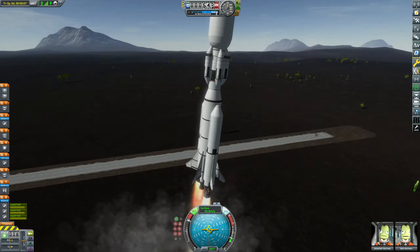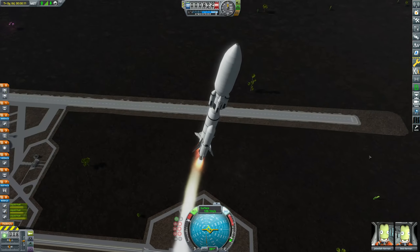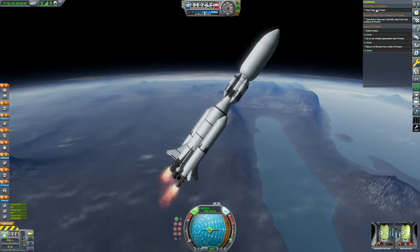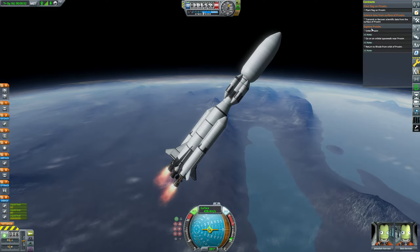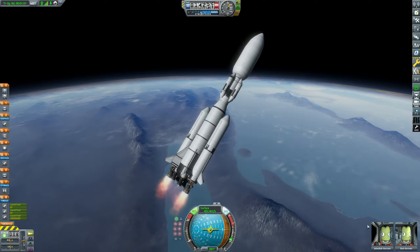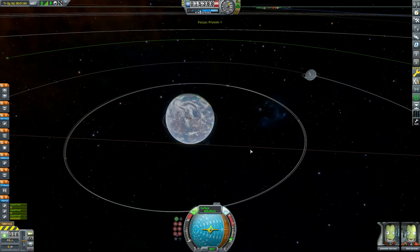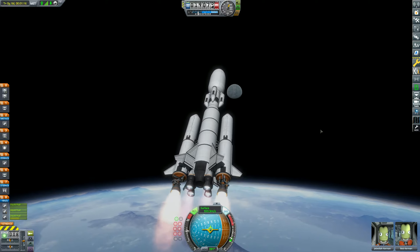Welcome back to Kerbal Space Program Beyond Home, where today we're going to a moon of Gateway called Proxim. That's no surprise — it probably stands for proximity, because it's pretty damn close to the gas giant. I have some contracts: I have to plant a flag, transmit or recover scientific data from the surface, and some other objectives. I've recovered some crew from previous missions, so I've got Jeb and Bob with me today — both five-star majestic Kerbals.